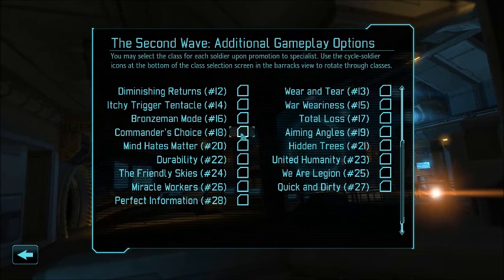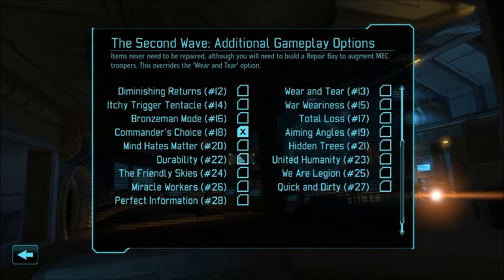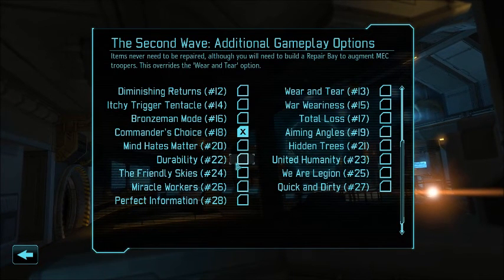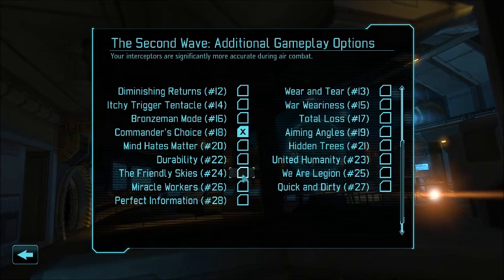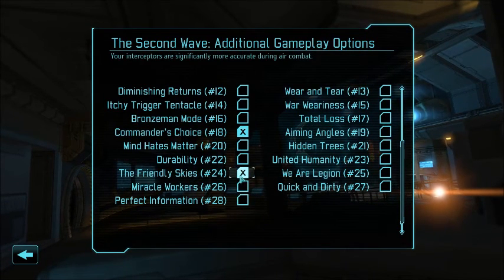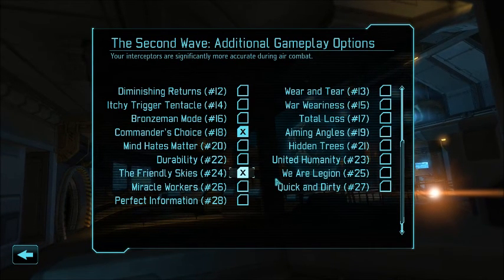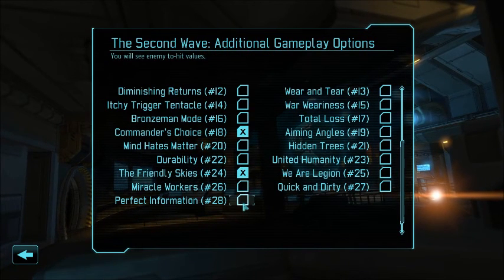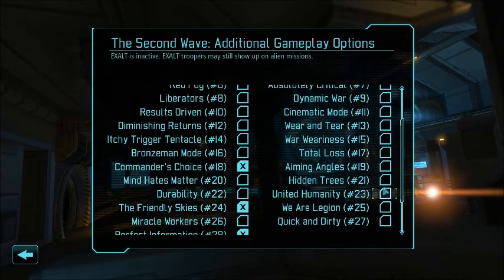Commander's Choice: you may select a class for each soldier upon promotion to specialist. I think we're going to leave that on. We're going to play with Friendly Skies, which makes your interceptors significantly more accurate during air combat. Because the air game is just ridiculous — I did play with this in my previous campaign and the air game is still just ridiculous. Perfect Information: you will see enemy to-hit values. I did like that.